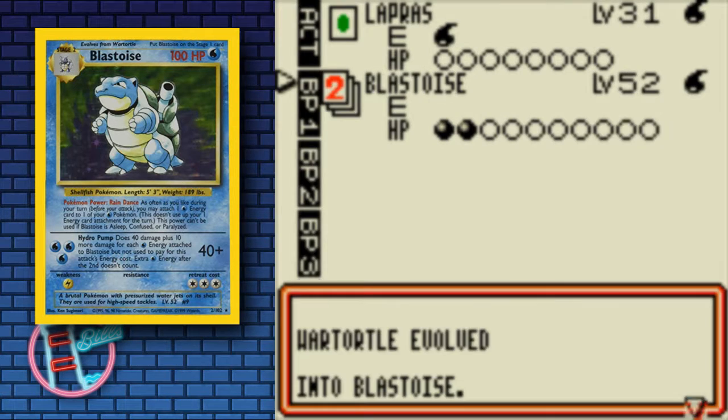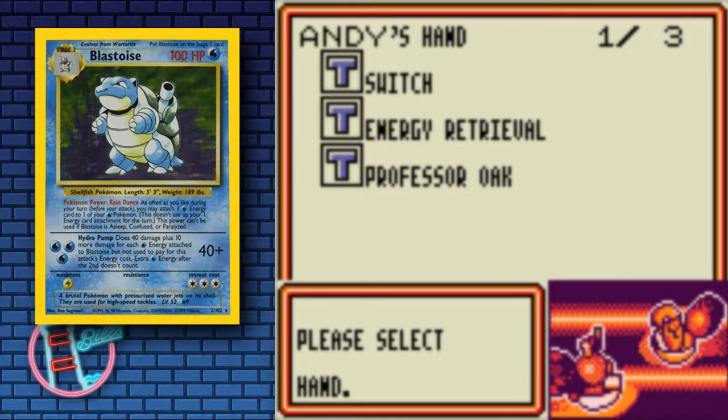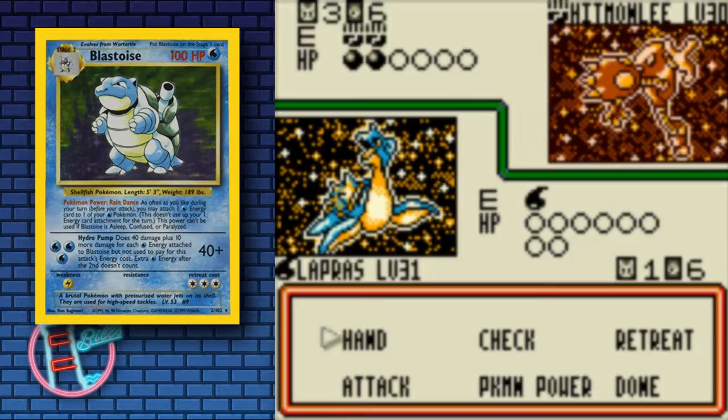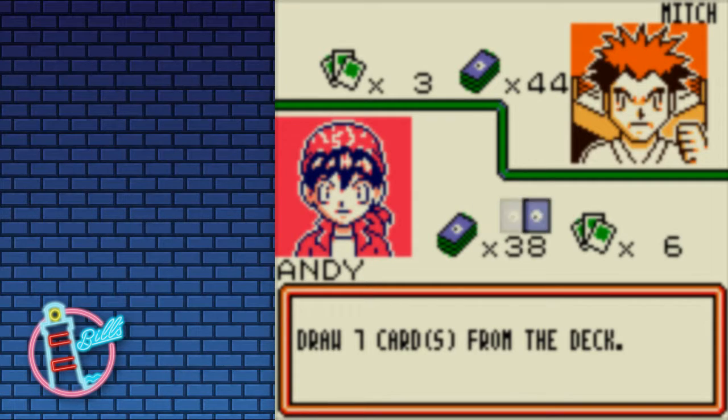That is the Blastoise — we'll get him up. Rain Dance, like I say, lets us attach as often as you like during your turn. You may attach one Water Energy card to one of your Pokemon. So we'll attach the two, draw, and now we can use the Oak.